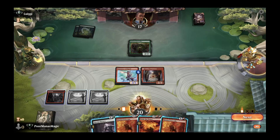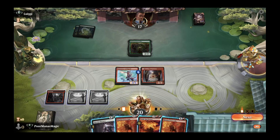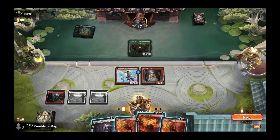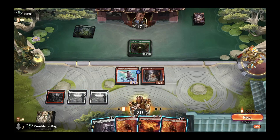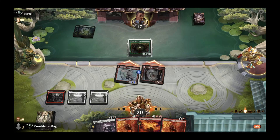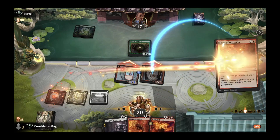Opponent tries to trade for the etching — that's totally fine, we could pump and save it. We also have two nice removal spells ready. The plan is to Blazing Crescendo after we attack, get more gas for next turn, and keep presenting the aggro front. We crescendo the Kumano, put in eight damage, and they're down to nine. In hand we have another Kumano and Stoke the Flames, which is four damage.